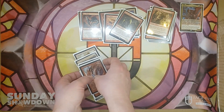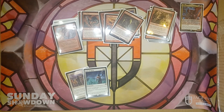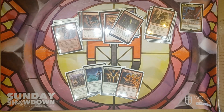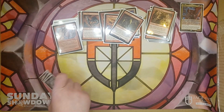We also have a few other ways of buffing our board. We've got Shared Triumph and Rally the Ranks, which give all of our Slivers +1/+1. We've got Radiant Destiny, which gives all of our Slivers +1/+1 and Vigilance if we have City's Blessing. We have Shared Animosity, so whenever a creature you control attacks, it gets +1/+0 for each other attacking creature that shares a type with it. And we have Door of Destinies — whenever we cast a Sliver, we put a charge counter on it, and then all of our Slivers get +1/+1 for each charge counter. That gets out of hand very, very quickly.